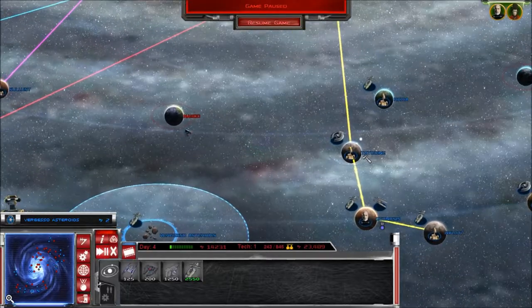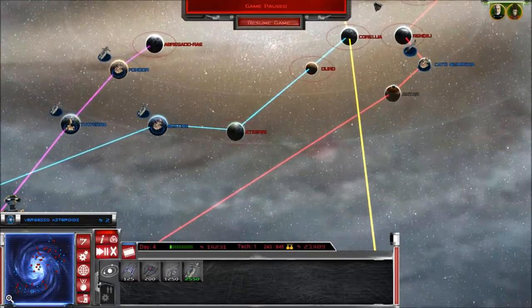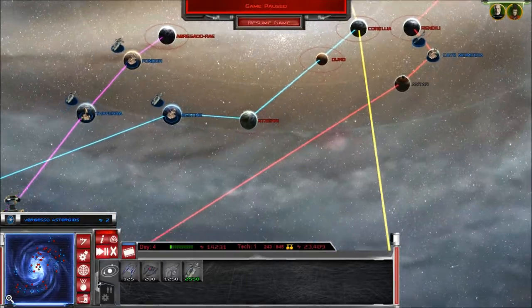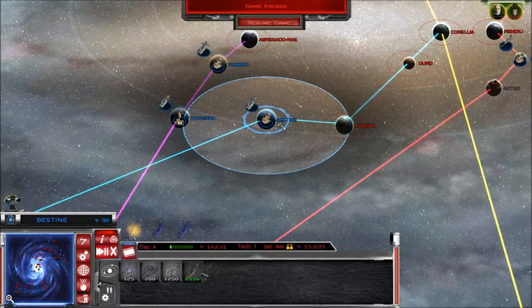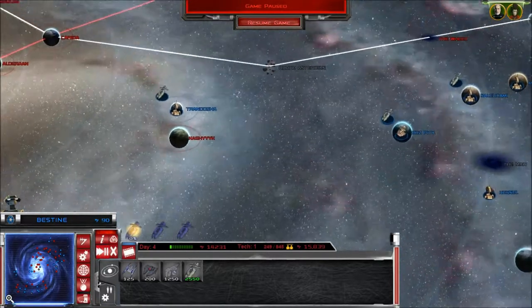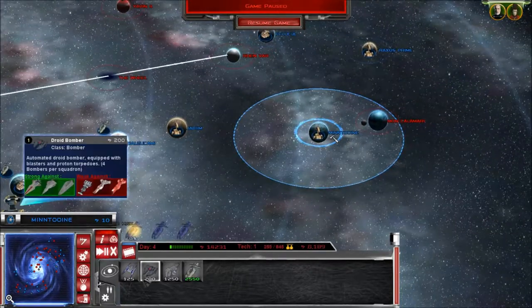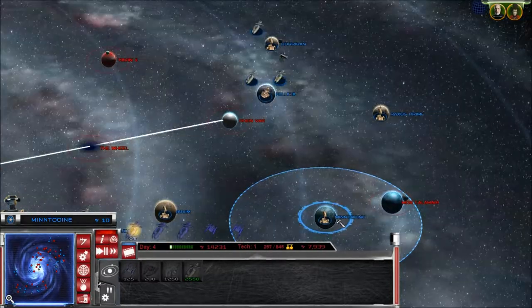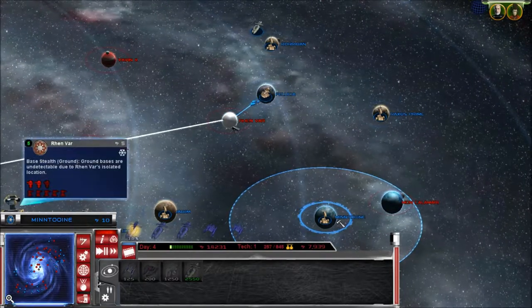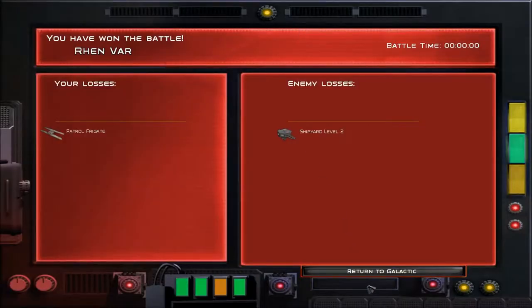Now, the next step is going to have to be taking Naboo, because they will probably send a force from Aziri to take Naboo. What I will do is build some munificent classes at Bespin and take Aziri before they can do such a thing. Build some munificent classes and fighter support. Let's take Rinvar now — auto-resolve. We have won the battle. Good!